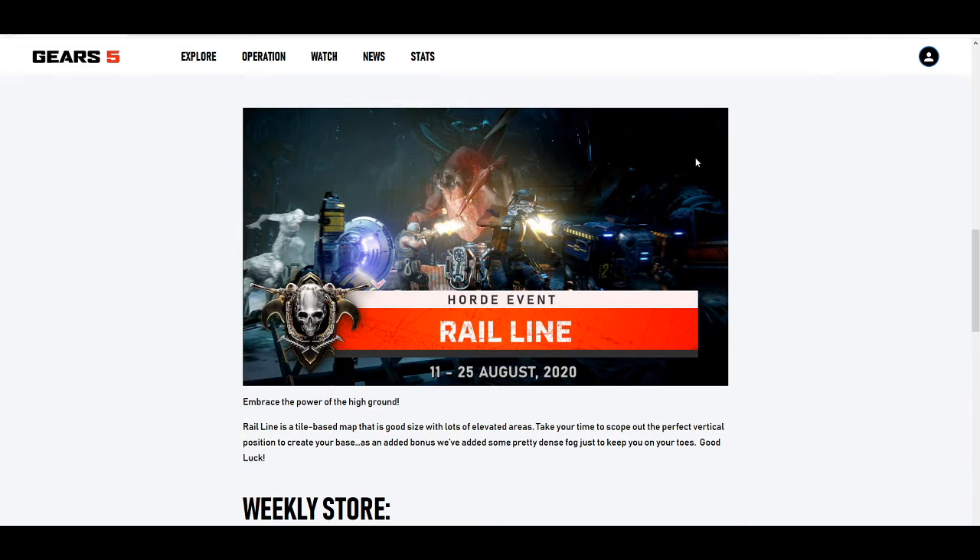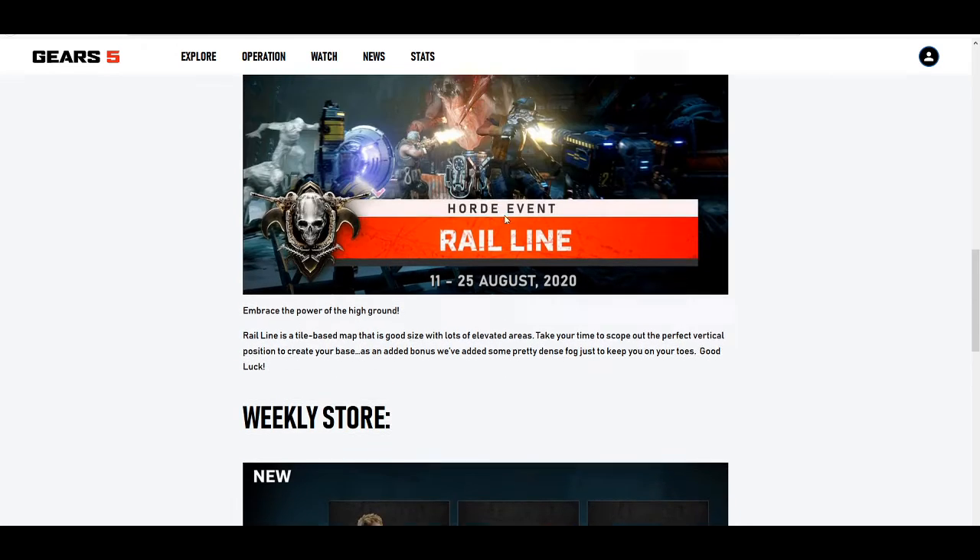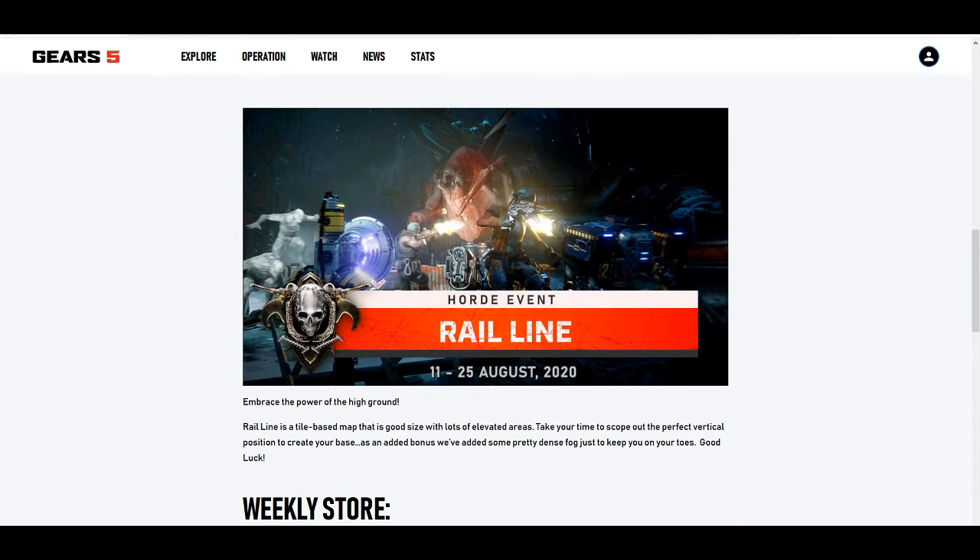Real Line is a tile-based map - a good size but with lots of elevated areas. Take your time to scope out the perfect vertical position to create your base. As an added bonus, they've added some pretty dense fog just to keep you on your toes. I have a feeling it's going to be like The Pit in a way, but I'm okay with new maps for us to play.